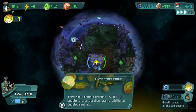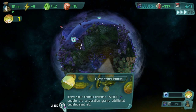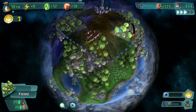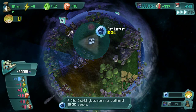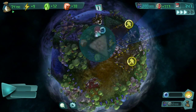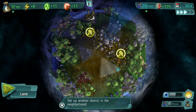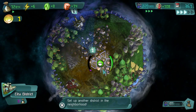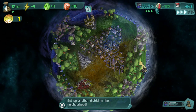Let's build some city centers. We had 100,000 people come in — the corporation grants additional development aid. We have a lot of money now and a happy colony. Let's start building on to our city with urban development city districts. City districts can be placed right next to cities. Watch this: as soon as the next one is built, we are down a little bit on power — the power is draining as the population is going up, and the food is draining too.